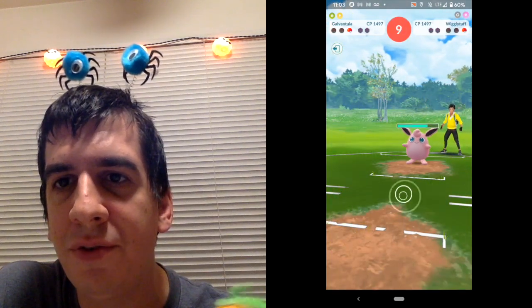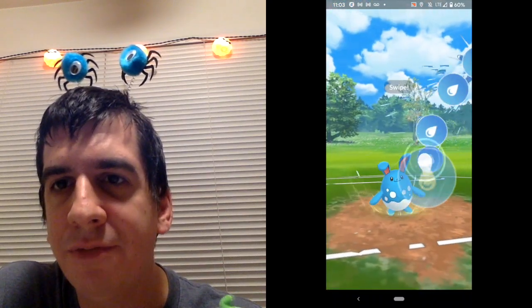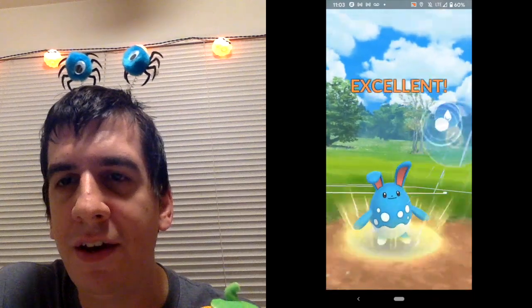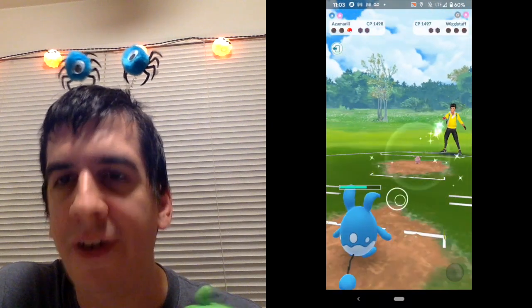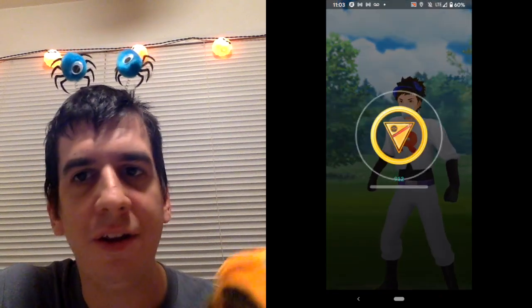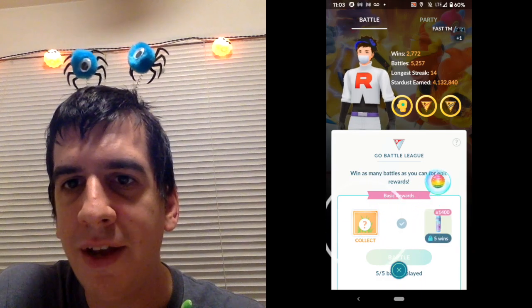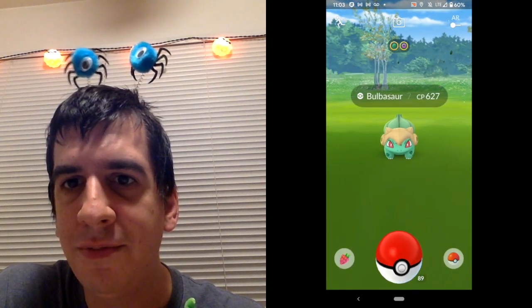Last they have Wigglytuff, so we didn't get a charge in first. Hopefully we get this Hydro Pump — because Wigglytuff's Charm hits hard. We got it! All right, so four and one — pretty good right, Domo? It almost says it's good. All right, thanks for watching, and we get rewarded with a costume Bulbasaur!